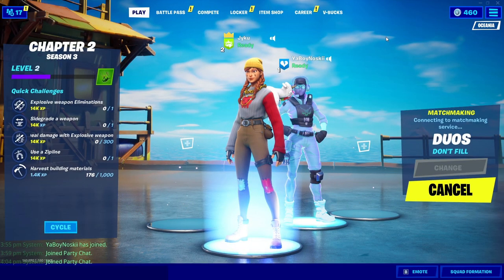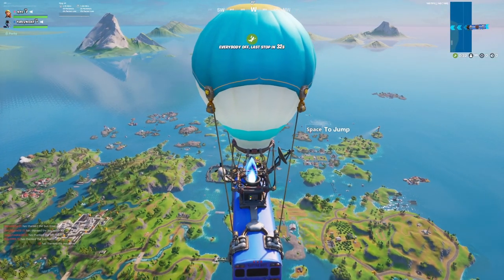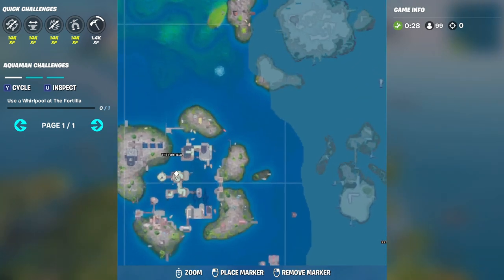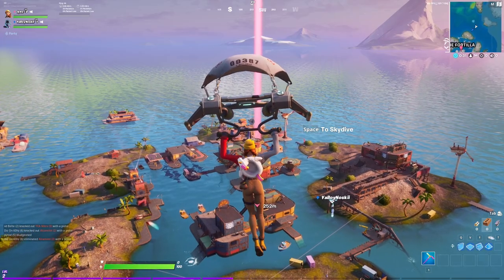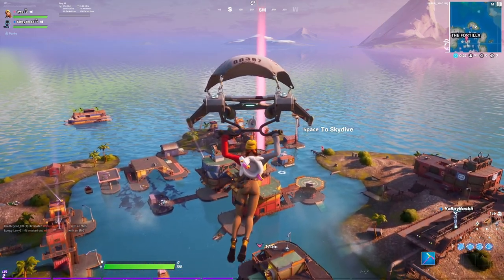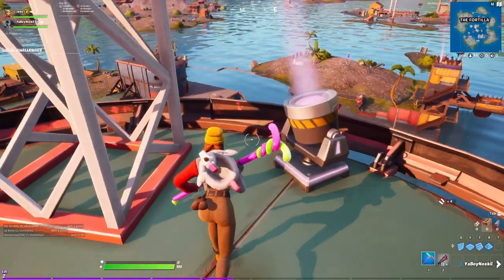The first thing that I want you guys to do is load up into a game. Once we're in a game and in the battle bus, we are going to bring up our map. Down the bottom left hand corner of the screen you will notice the four tiller. If you guys have not unlocked the four tiller yet, then just go ahead and copy exactly where I put my marker right now. Once we've done that, jump out of the battle bus and make our way there.